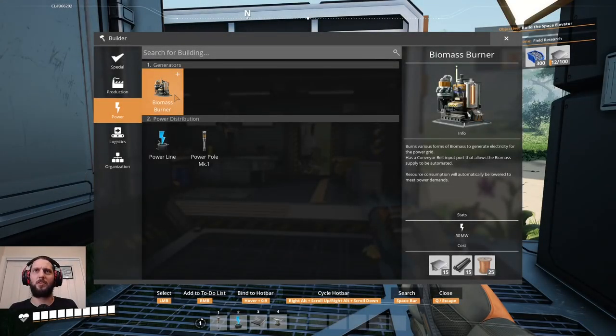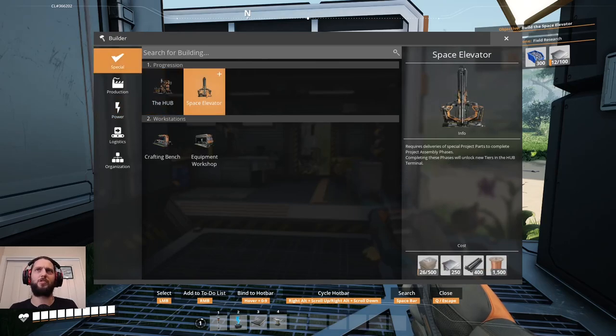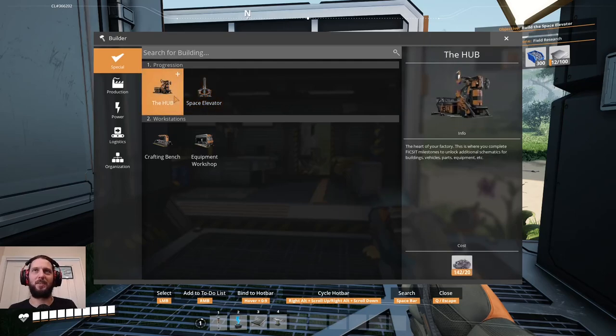That constructor nearby becomes 100% about feeding the power grid. Space elevator — that's right, that thing is huge. It feels really weird to me that this is a thing you make this early in a game.